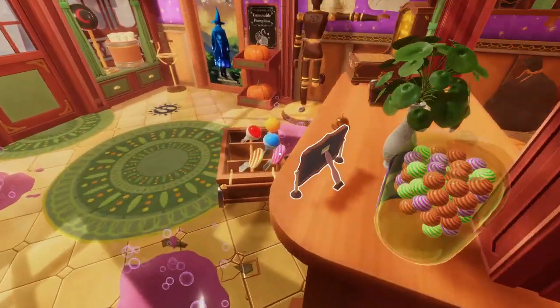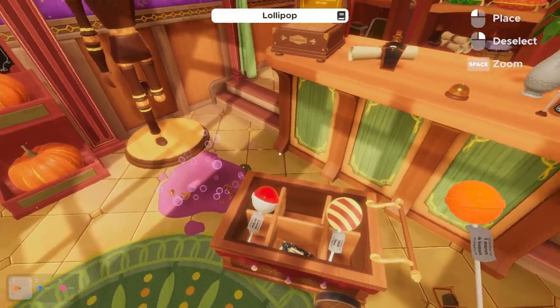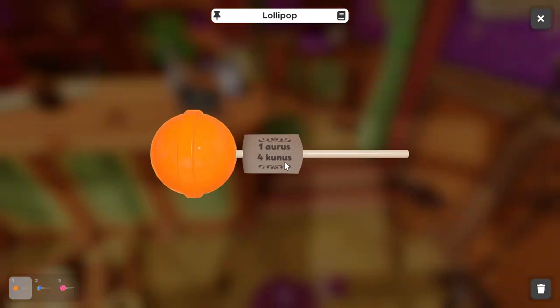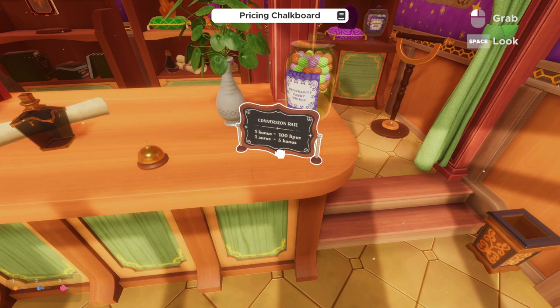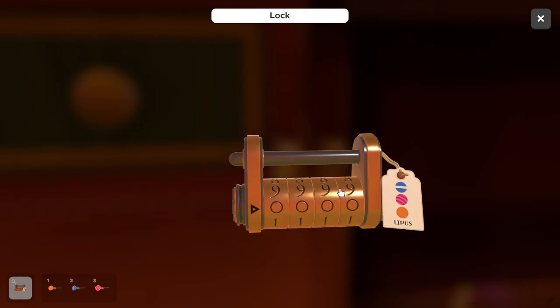We need a blue stripe, a pink and darker pink stripe pattern, and a solid yellow. So we're going to grab those. Here's our pink stripe one, here's our blue stripe one, and our solid yellow. As we inspect them, there is one auris, four kunis, and 1279 lipis.